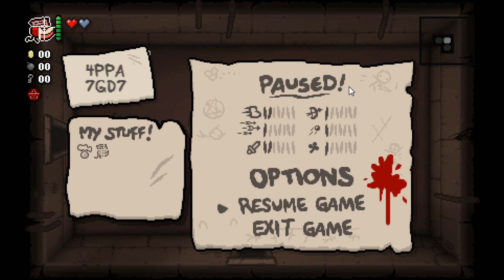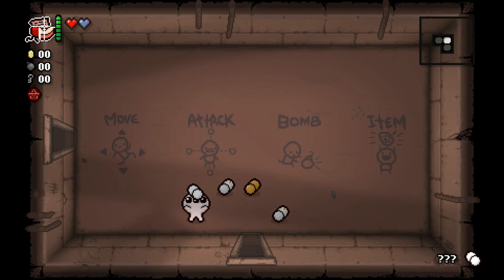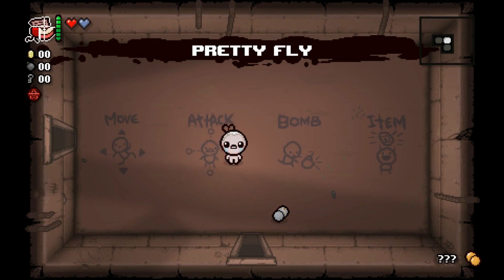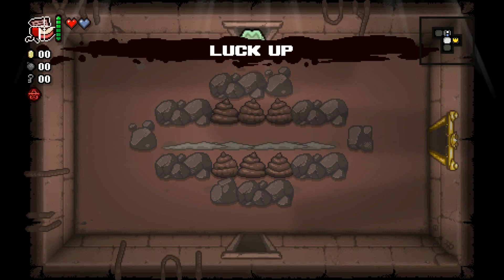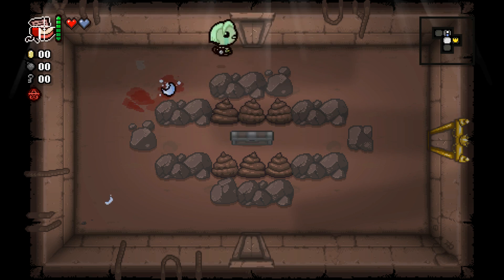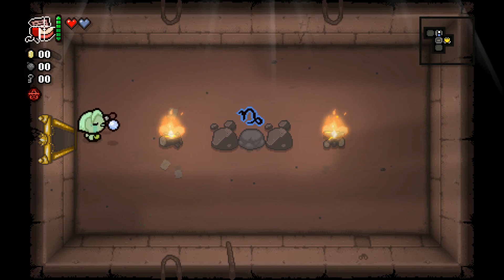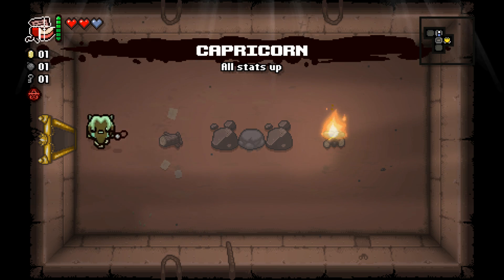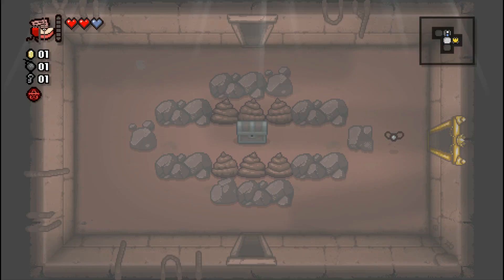Alright, we'll give it a try here. A little bit disappointed with how that last run went down, except for the fact that we finally got Real Platinum God, an item that we've been asking for forever. Capricorn, right off the bat, makes this an extremely positive seed to start with.